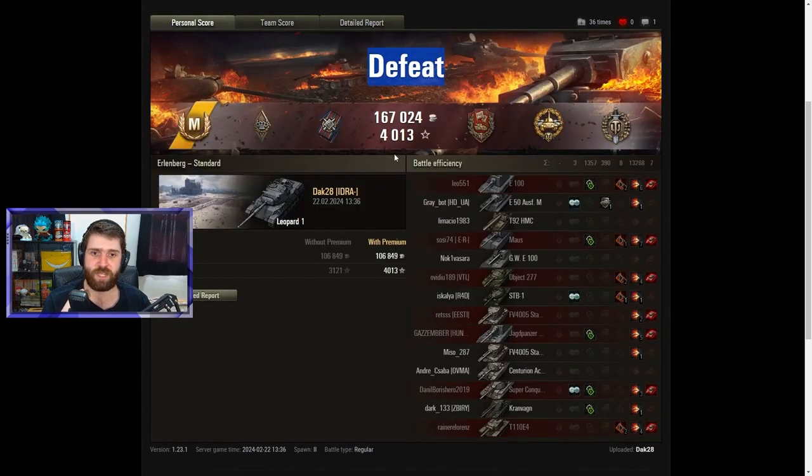Unfortunately a heartbreak defeat at the end. I think Dak was a little too eager to get the STB-1. The right choice would have been to just wait until the STB-1 shoots the 261, then go forwards, take your time, and hit the shot. But when you're in those situations — already at 12-13,000 damage, carrying a game, the adrenaline is pumping — I can understand it. Dak was going for the kill, going for the win, but unfortunately that was a misplay and the STB-1 capitalized on it. GG Escalia in the STB-1, securing the win for the enemy team.